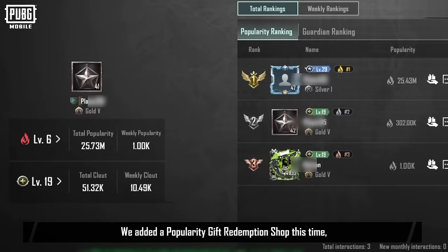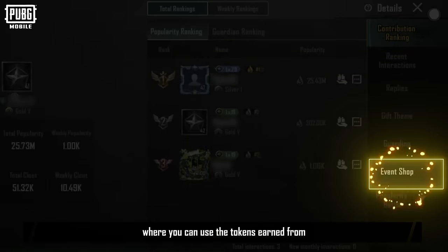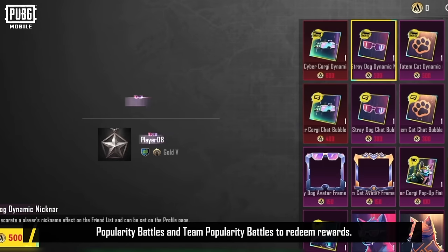Additionally, the popularity event is back. We added a popularity gift redemption shop this time, where you can use the tokens earned from popularity battles and team popularity battles to redeem rewards.